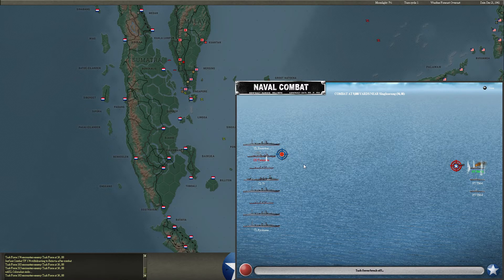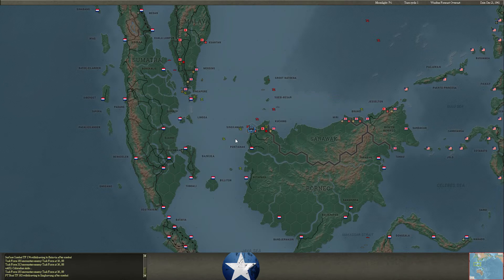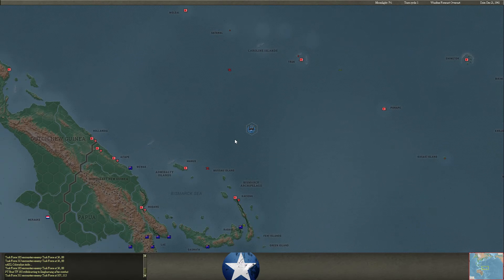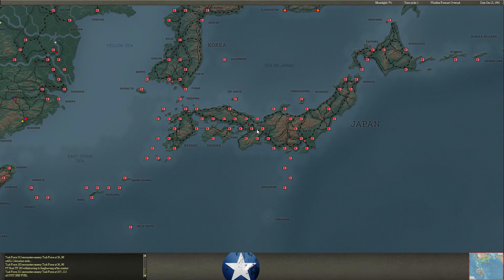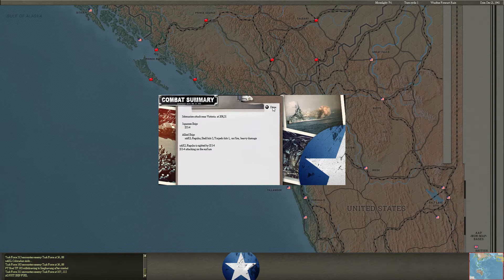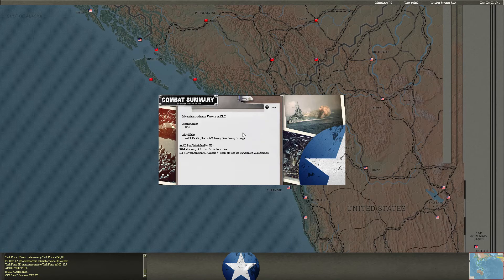Some of our PT boats tangle with a cruiser group, but both sides break off before any major damage is done. The I-4 puts a torpedo in with five shell hits on another AK — she's going to go down. Yet another one. Where are my ASW task forces? This submarine is taking out Evokin's shipping here.